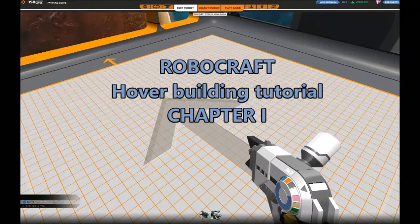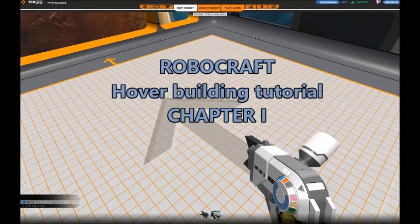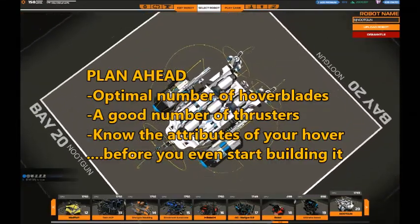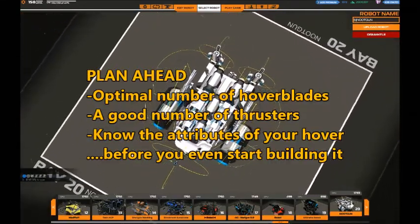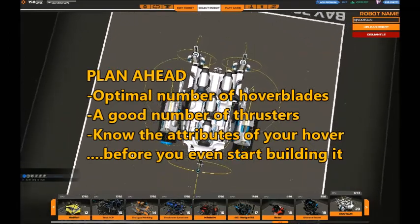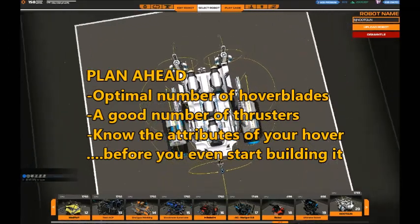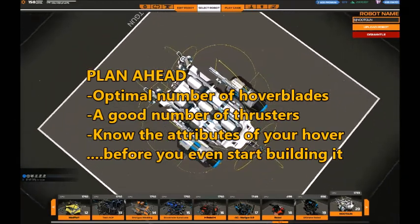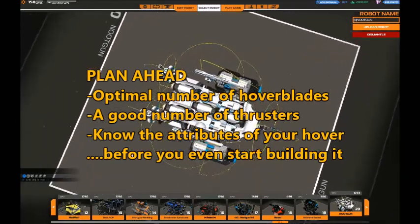Hello. I've seen quite a lot of questions about how to make a good hover on the Robocraft forum and decided to make a quick tutorial. In this first chapter I will discuss how to plan ahead to make a good hover — the optimal number of hover blades, a good number of thrusters — so you will actually know the attributes of a hover before you even start building it.